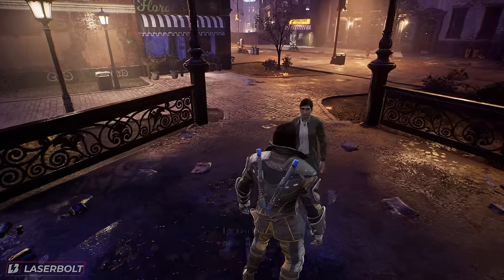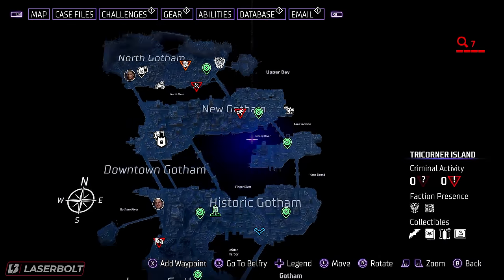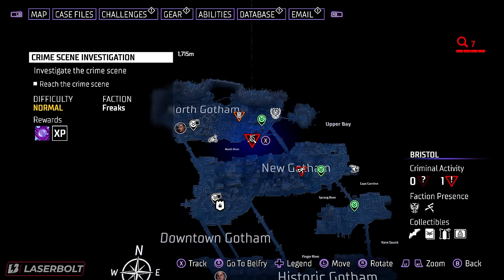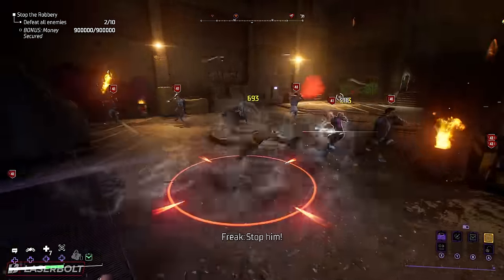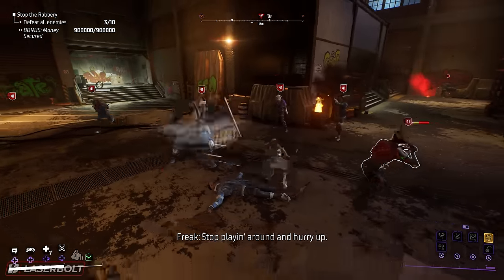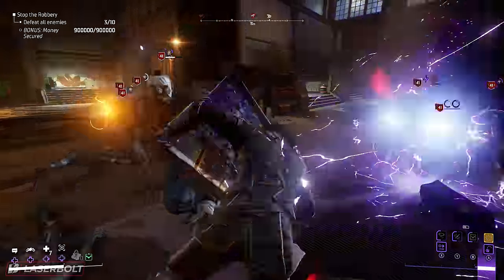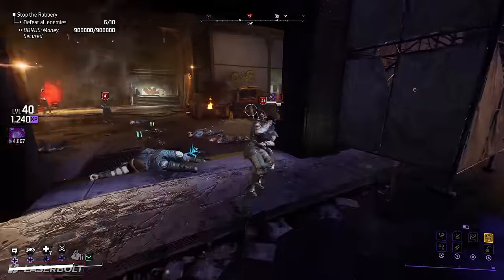The second method — and I want your feedback on this because it works every single time for me — is to look for the Armed Robbery activity. The armed robbery has you stopping criminals from stealing around $900,000 from a vault. When you hover over it, make sure it says Very High difficulty. At Very High, I'm able to pick two particular mods from it every time. The main objective is to avoid losing any of the money — maintain it at $900k, though once I got it at $800k and still got the drop. This gives me a legendary drop every single time. The caveats: it must be Very High difficulty and it must be an armed robbery. Let me know in the comments if this works for you.